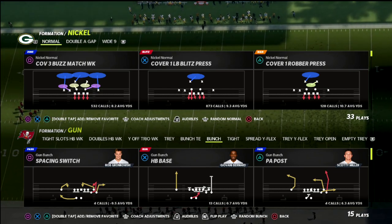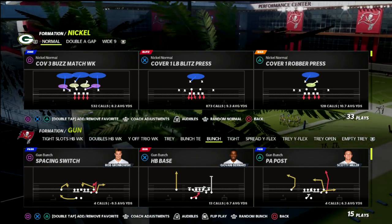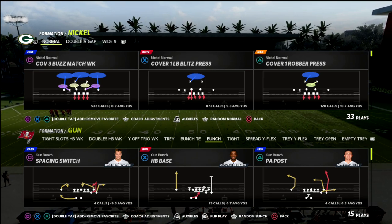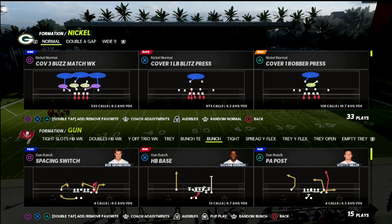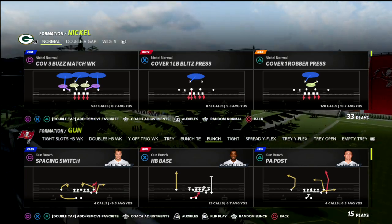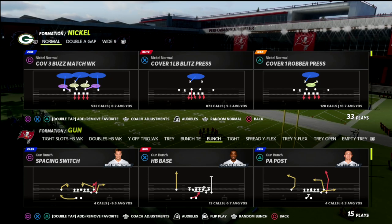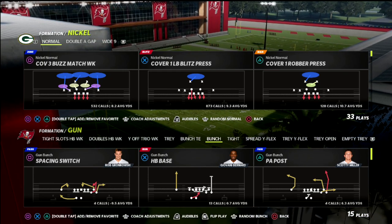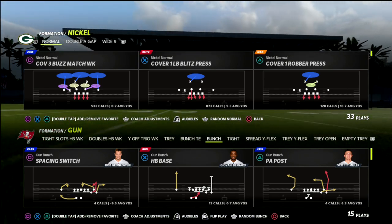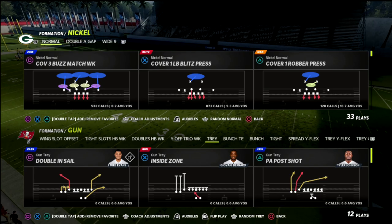I'm going to be talking to you about an adjustment you can do out of any formation. I'm going to show it out of nickel normal because there's a specific coverage in nickel normal that you can't get out of any other defense other than nickel normal and nickel wide 9 in the San Francisco playbook — it's why I did an e-book on that playbook. If you want that full defensive e-book, it's in my Patreon membership. Join the membership — it's in the description, only $10 to sign up, and you get over 22 offensive and defensive e-books and hundreds of update videos.